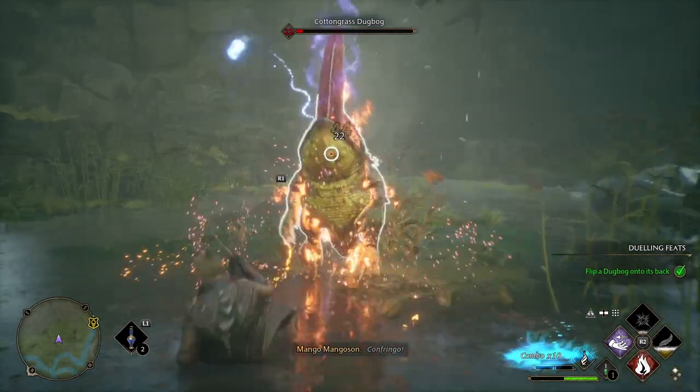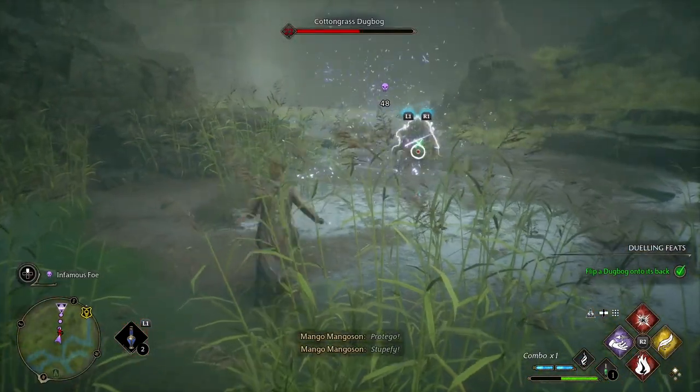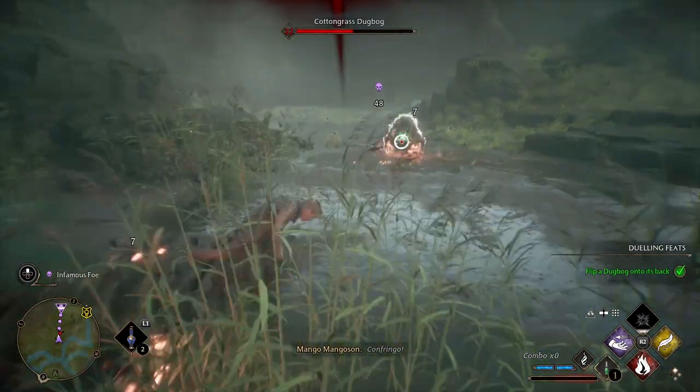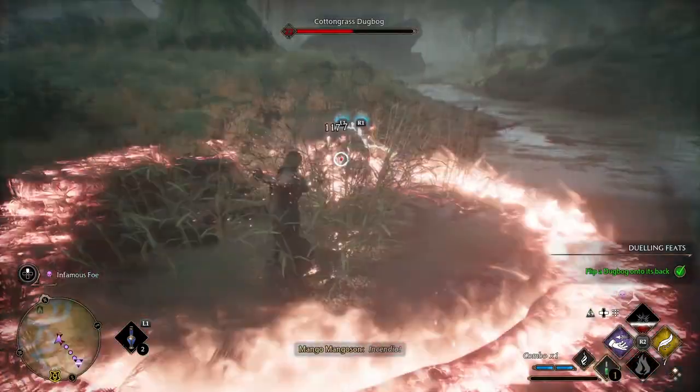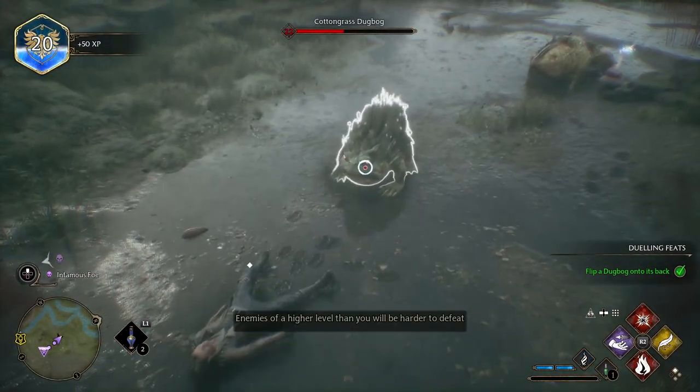Don't get distracted by the Hufflepuffs trying to create a menagerie for every known species, claiming that they're just misunderstood. This tongue-lashing tank is a juggernaut of death, and if you don't learn how to properly defend yourself, it will turn you into the newest ghost haunting the halls of Hogwarts.